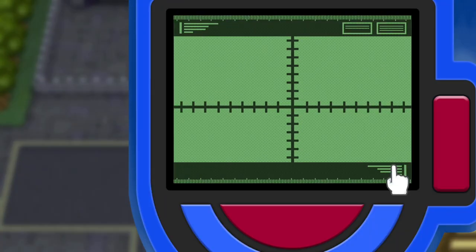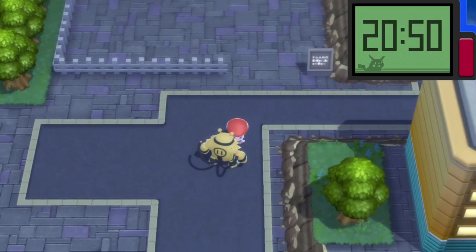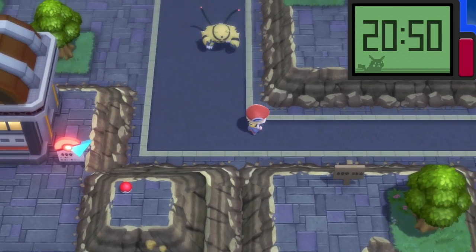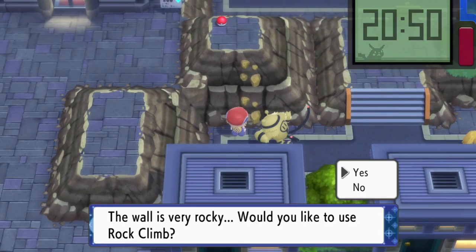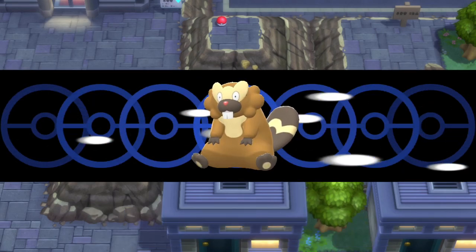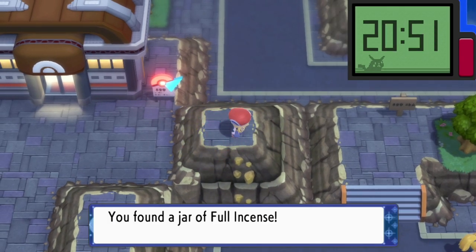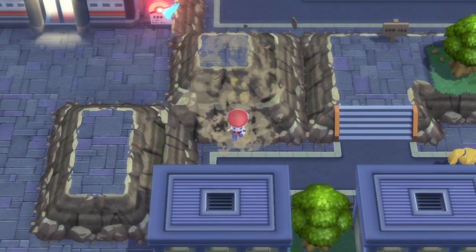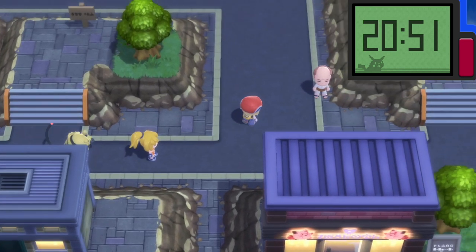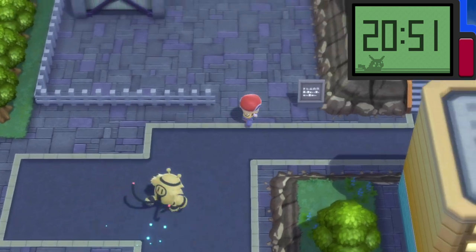We do have Rock Climb, so we can actually get an item in the middle there as well — let's go do that. It's Waterfall we don't have yet, we got that from the last gym. It's kind of funny that we've had both a water and an ice gym and neither of them had Waterfall. This is going to be the electric gym that does.